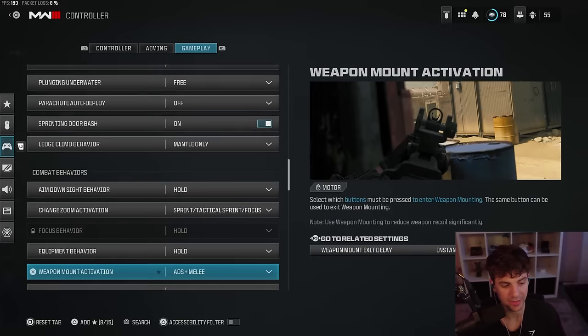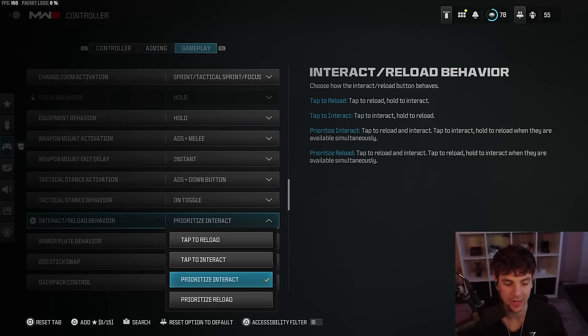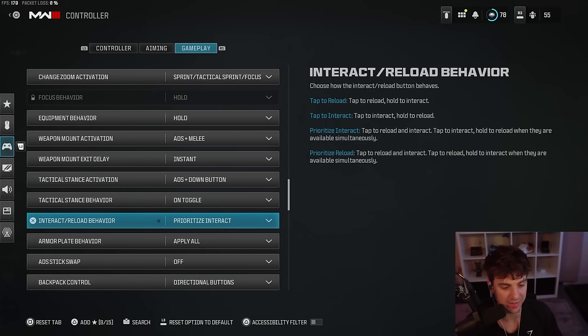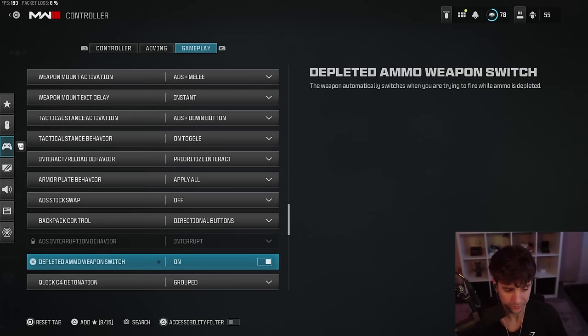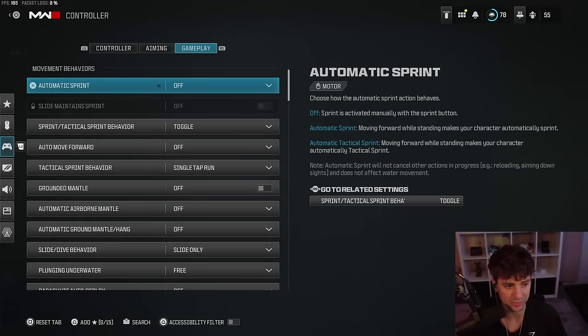The aim down sights behavior and related settings are nothing too crazy. Prioritize interact is a nice setting — when you're looting something you're just tapping square instead of holding it, and if you want to reload you hold square or X. It makes looting a lot smoother and simpler. It'll help your quickness closing doors, opening doors, getting in and out of vehicles. I recommend putting this on prioritize interact, and apply all for the plate behavior. Everything else is pretty simple.